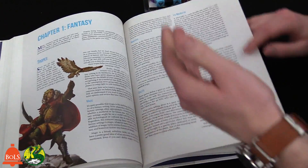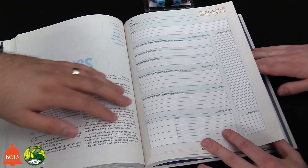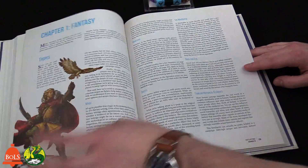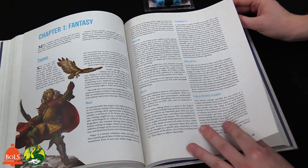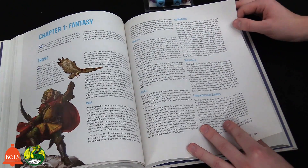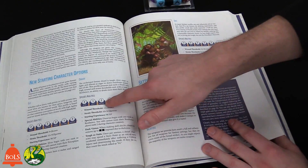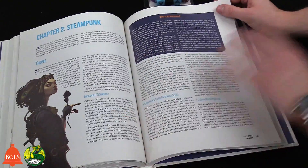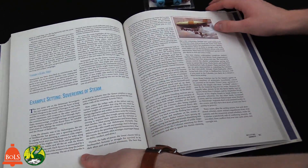That setting sheet is actually a really good idea I'd steal for other games — like a primer laying out the big players, factions, and major NPCs. The book also goes over tropes and how magic could work, McGuffins, and talks about new starting character options for each setting. For Fantasy, you get your basic humans; for Steampunk, archetypes like the Mongrel or the Revenants; plus setting-specific weapons.